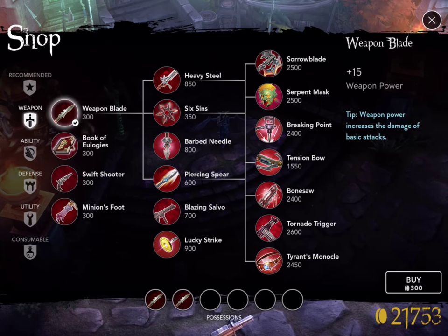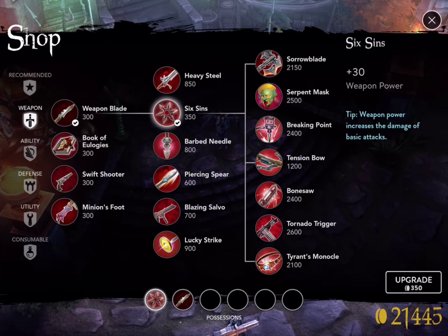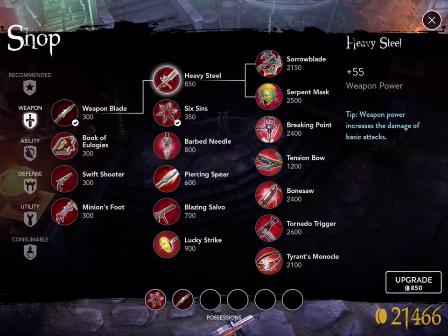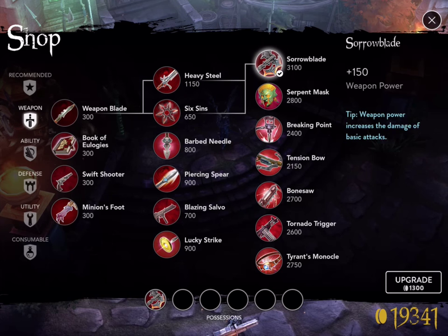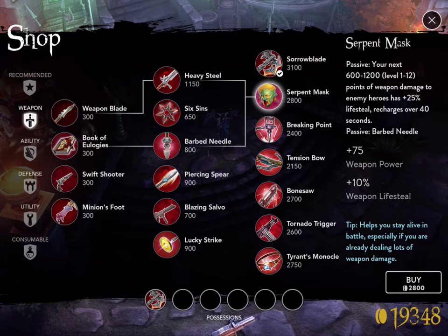So the first thing I would do is buy two Weapon Blades when I can. Then when it's time to upgrade, I'd go ahead and buy Six Sins — watch the price of Sorrow Blade drop — it's now at 2500, and buying Six Sins drops it by 350. Every time I'm upgrading I'm getting all of my gold back. Then I buy Heavy Steel and the price drops again — now only 1300 gold to grab Sorrow Blade. When I upgrade it, it combines the two.